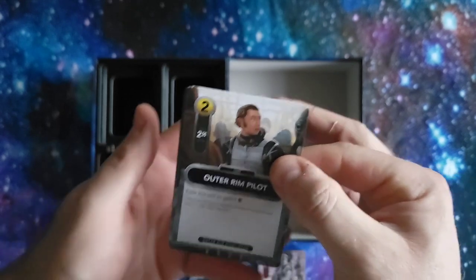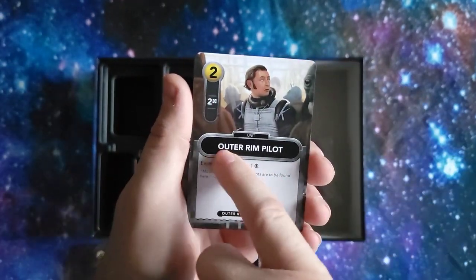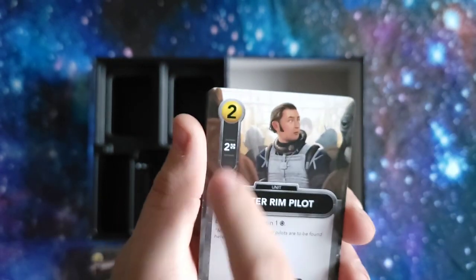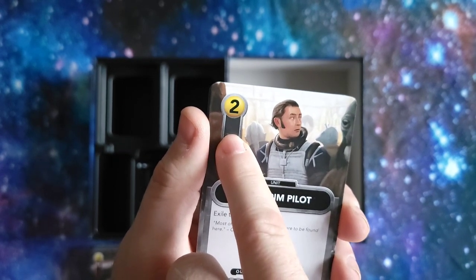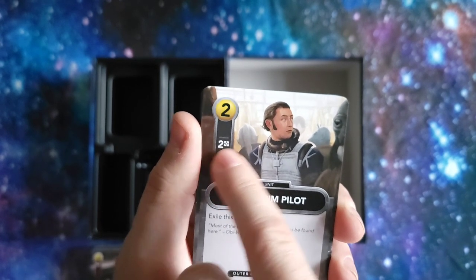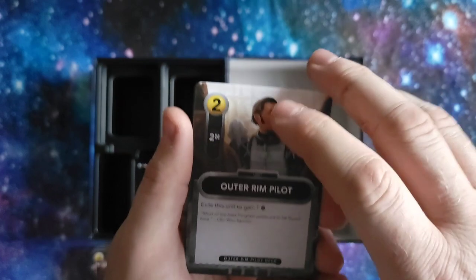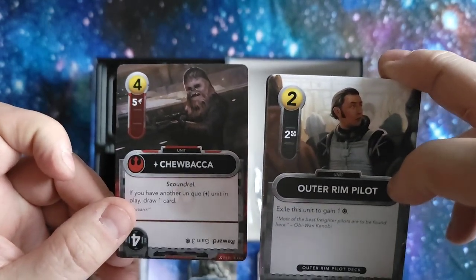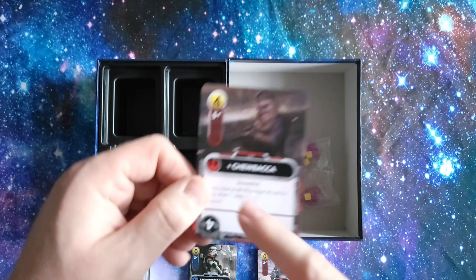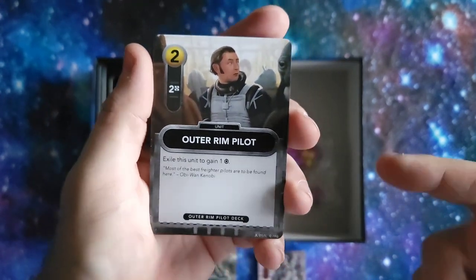The first card here is the Otterim Pilot — and for those in the know, this is the pilot Boschek. So this is the title of the card. We have a unit type, something that's interactable, and here we have his cost. This is how much damage he does — he doesn't do any. This is how much resources you will gather, and the next one is how much force he gives you. Some cards, like Chewbacca coming up, have a plus, meaning they are a unique card. And this would be the Rebel card faction symbol.